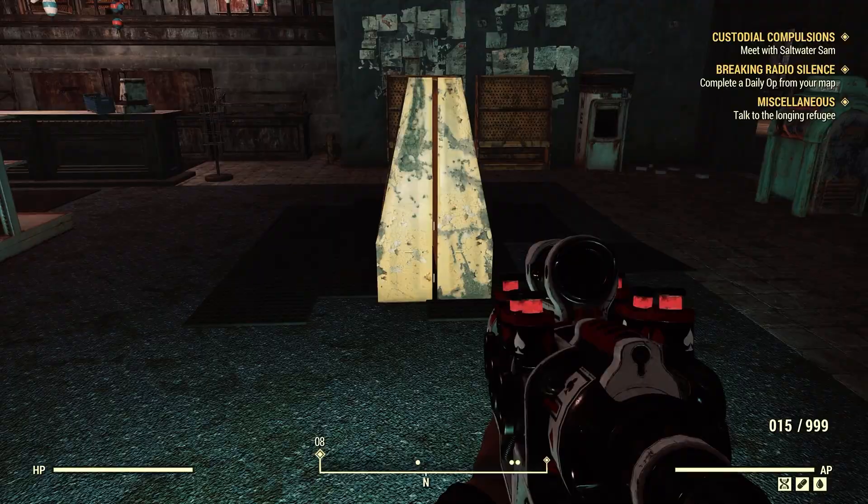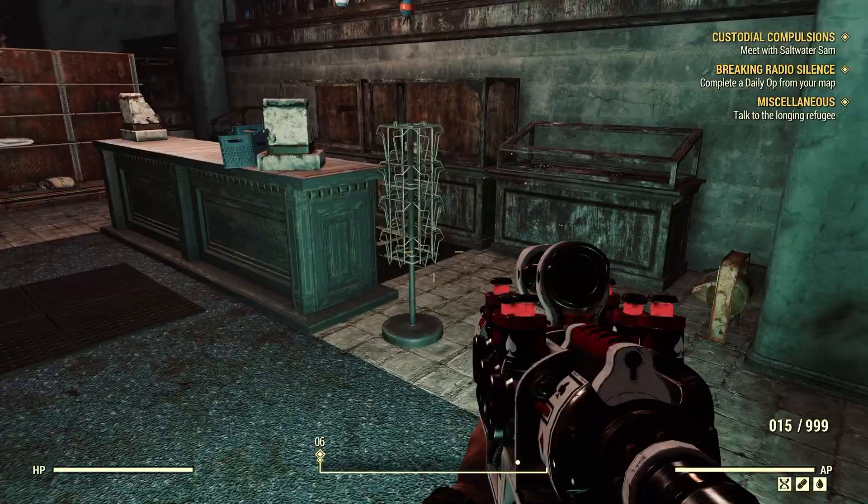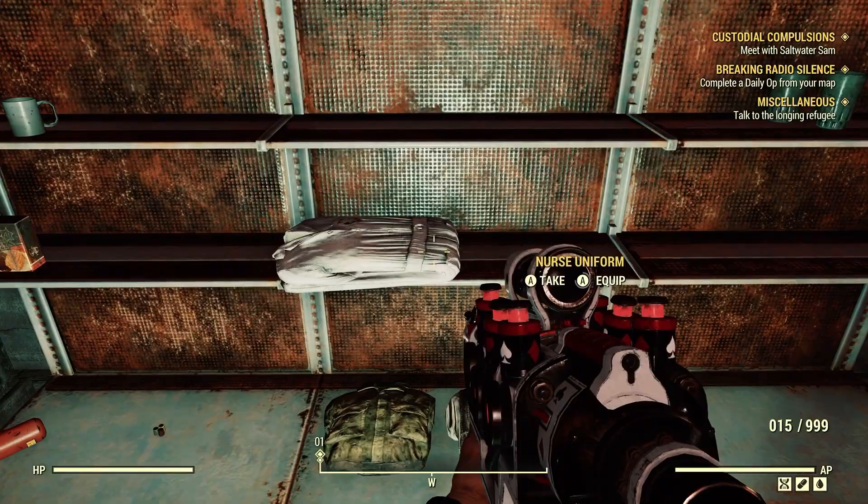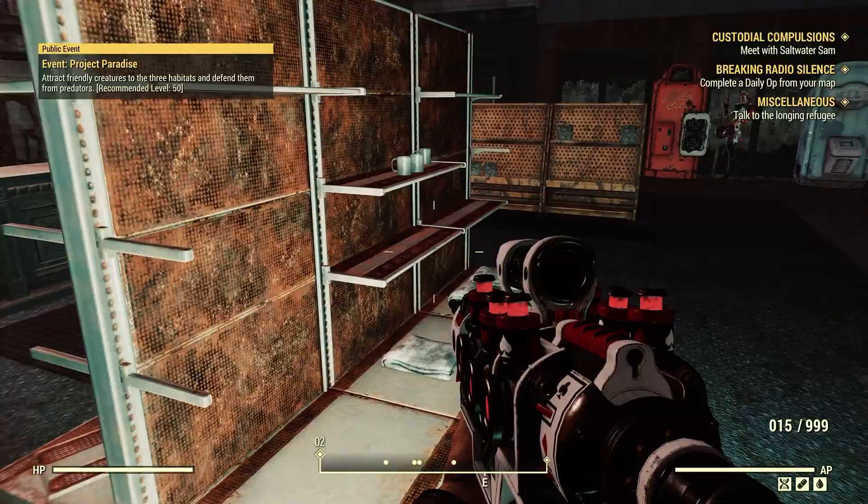Not a whole lot in here — pack of cigarettes, I guess. We got some outfits here: nurse uniform, military fatigues, suspenders with slacks. Salisbury steak — we'll grab that.